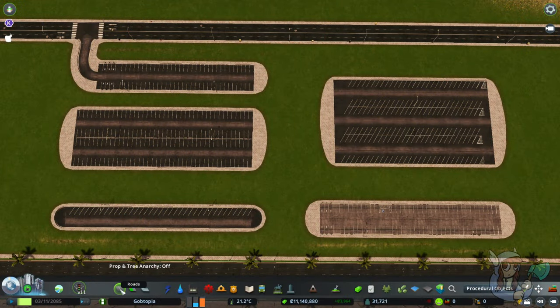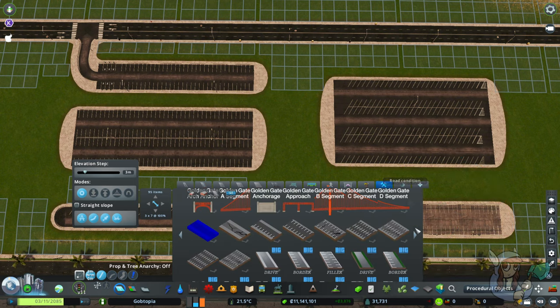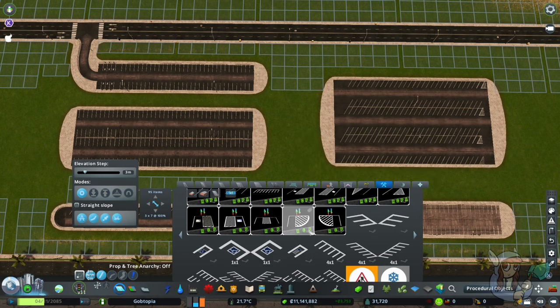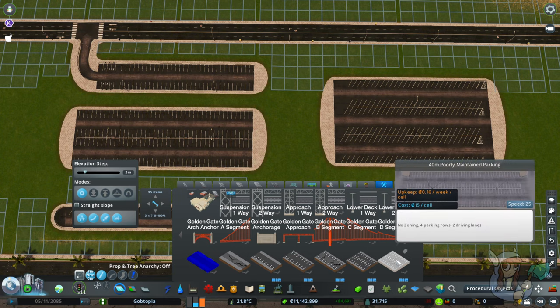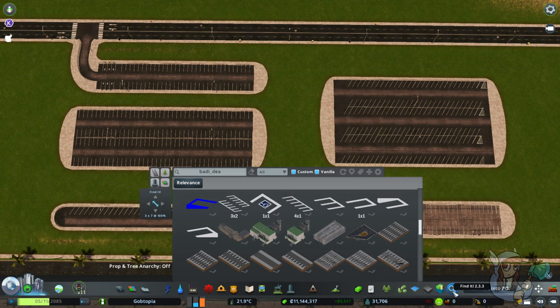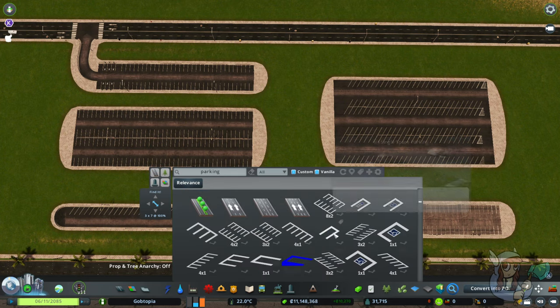To find the parking lot roads, go to your roads tab and up here in the road condition section is where you will find parking lot roads along with all the other parking lot assets you have installed. My preferred method is to use Find It, which I will also link in the description below. If I'm searching just for the parking lot roads, I like to type in the asset creator's name, or you can type in 'parking' and get all the cool stuff.